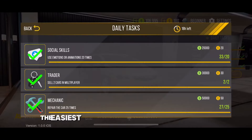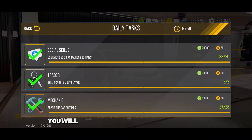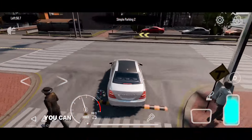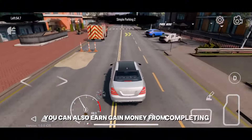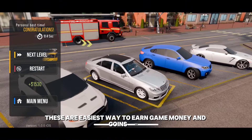The easiest way to earn coins is by completing daily tasks each day. By completing tasks, you will get 100 coins and game money as well. You can also earn game money from completing levels. These are the easiest ways to earn game money and coins.